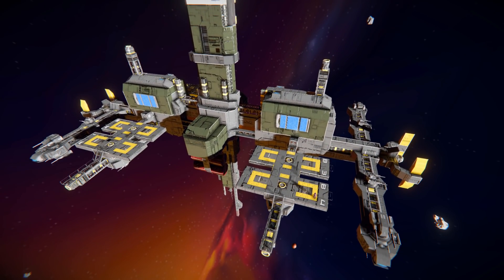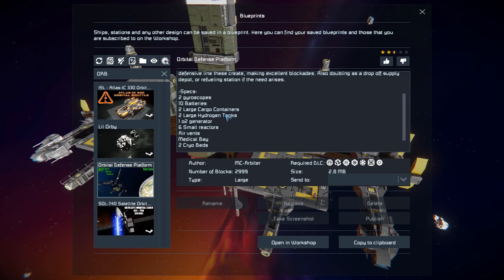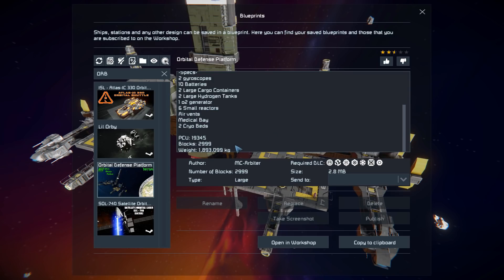Pressing F10 and finding it in the spawn menu, the Orbital Defense Platform is 2,999 large blocks, using pretty much all the DLC packs. We can also see a nice lot of information about it, including what it has — its gyroscopes, its batteries, and all the other stuff, as well as its PCU limit, block limit, and weight.